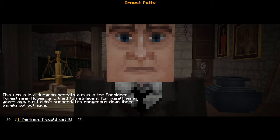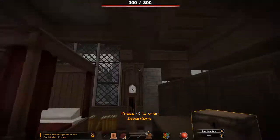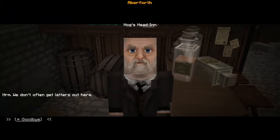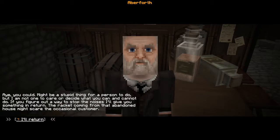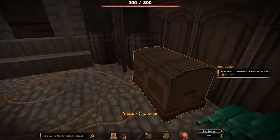We continue being the mailman for all of Hogsmeade. This guy gives us a quest to go to the Forbidden Forest, look in a dungeon down there, and grab an urn for him. He says he's gonna pay us handsomely once we get back with that urn, so that's exciting. Then it's just more mail until we run over to the Hogshead. And hiding here is our boy Aberforth Dumbledore, and he tells us that there's stuff going down at the Shrieking Shack. Hogshead, Aberforth, Shrieking Shack — makes sense. It's a nice little jump. Good quest.